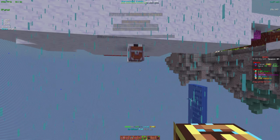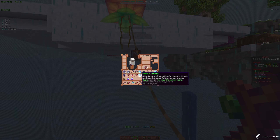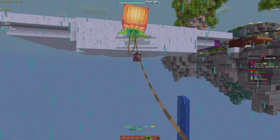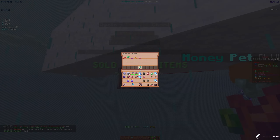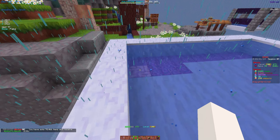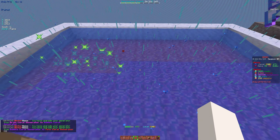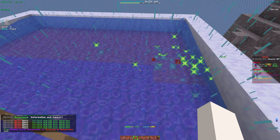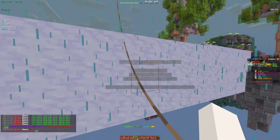It's at 71 mil right now so let me go sell. I have a 1.75 sell booster and my money pet. Let's sell — boom, we just made 244 mil, which is insane! The process is basically: place generators, upgrade, place, upgrade — over and over again. That's what you're going to want to do if you want to get rich on WinterMC. I've just upgraded and I've only been in-game for a little — it's already at 100k.